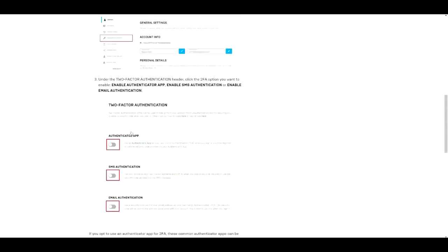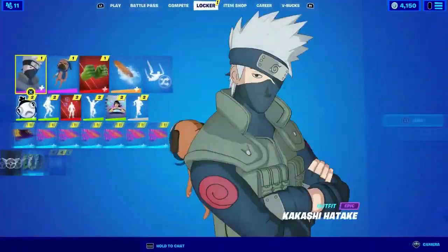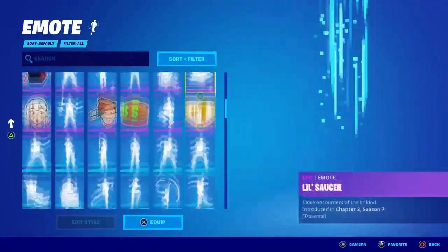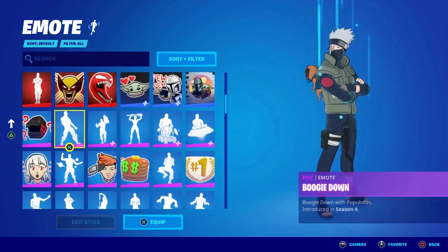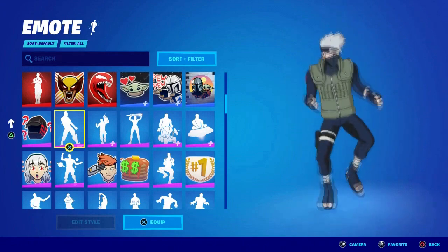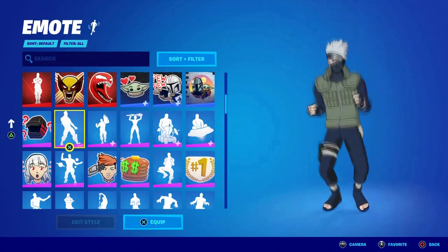Once you enable your two-factor authorization, come to Fortnite and you should get yourself a free email reward. Let me show you the email you get — as soon as you sign in, this is the email that you get. It's completely free if you enable your 2FA, which is a really good thing.